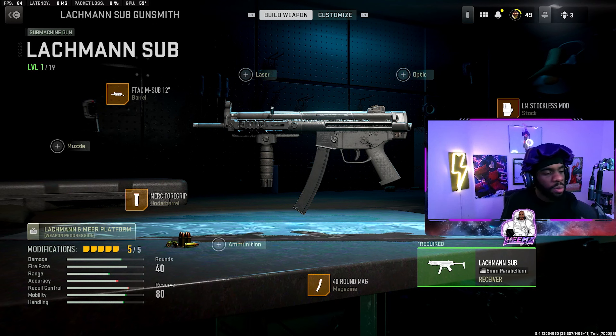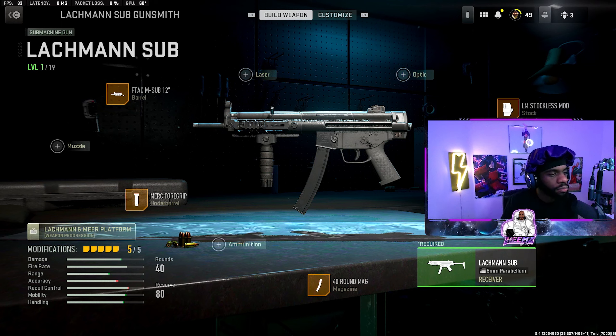The second gun is the MP5, also known as the Lachmann Sub — probably the best SMG out there, 100 percent. You do have to jump through a lot of hoops to get it unlocked, but once you do it is insane. The attachments we're using are the F-Tac barrel, no stock, the Lachmann Tan rear grip, 40-round mags, and the Merc foregrip. I love this gun — the recoil is not crazy and the TTK is insane.